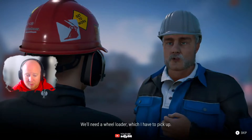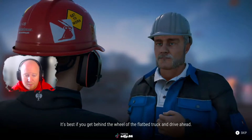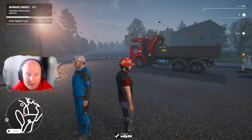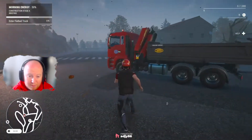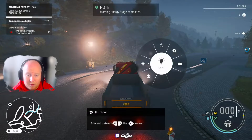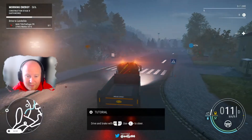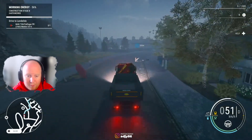'There's been a landslide at the bridge coming into the village — it also knocked down a utility pole and many parts of the village lost power. We have to get over there and clear the road. We'll need a wheel loader which I have to pick up. It's best if you get behind the wheel of the flatbed truck and drive ahead.' So I'm getting in the flatbed and following the GPS. It does tell you instructions on the top left — I'd really listen to them.